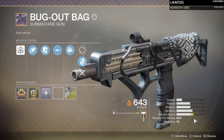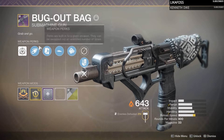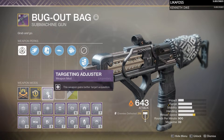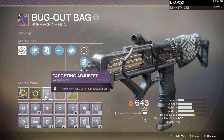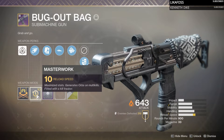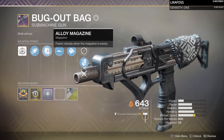But this one specifically, this is the curated roll, meaning that the roll is locked — there are no other choices here. Mine did come with a Targeting Adjuster mod already in it. The curated does come with a fully decked-out reload masterwork.